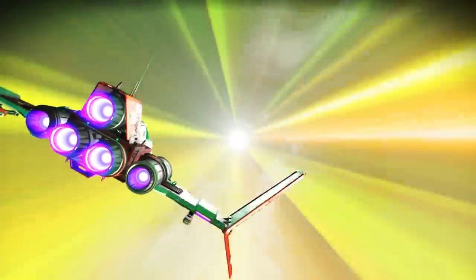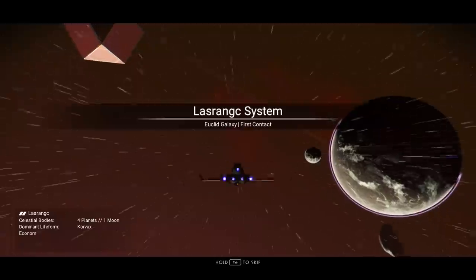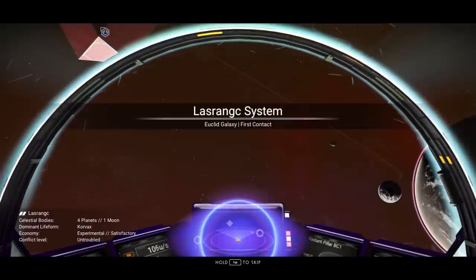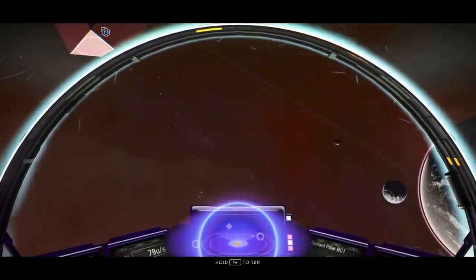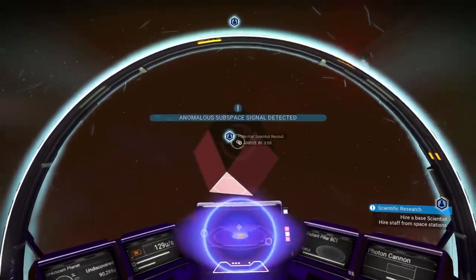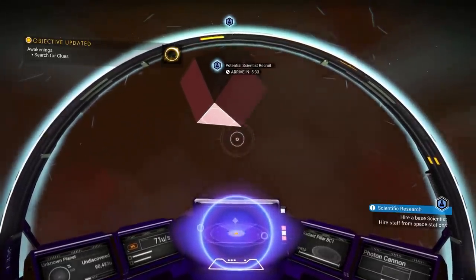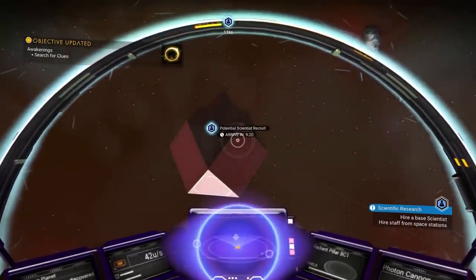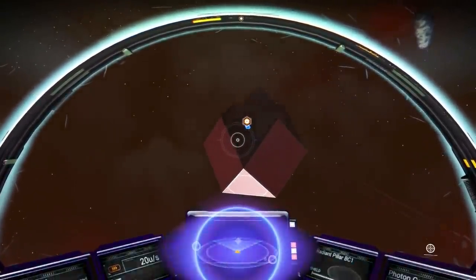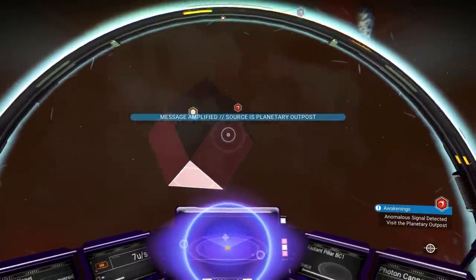The warp is always a good feeling. I said potential science recruit — someone mentioned that once I warp to a new system there would be a freighter asking for help. Anomalous subspace signal detected! They said if I help without hitting it once, I'll get it for free. The source is a planetary outpost.